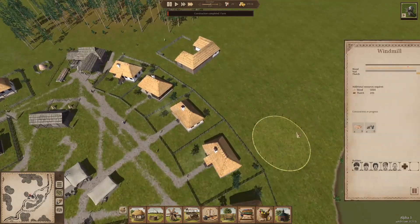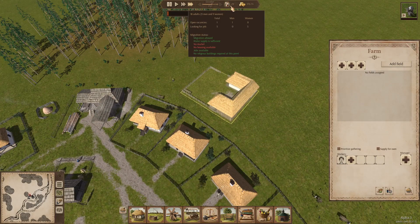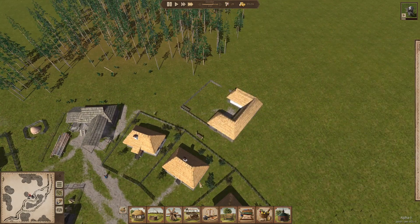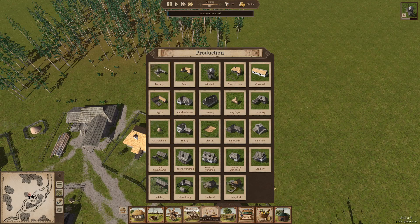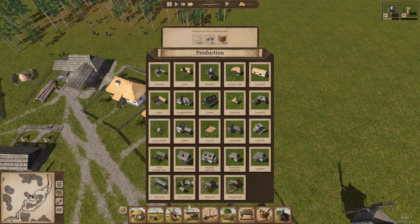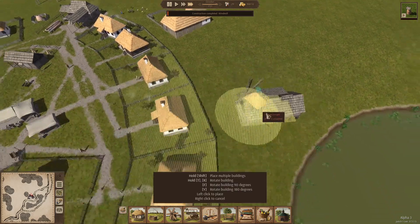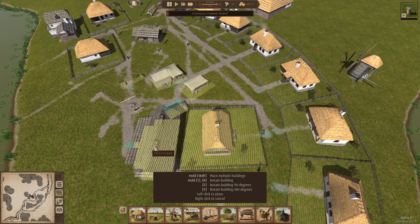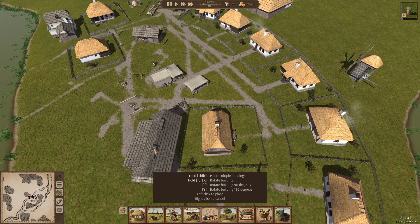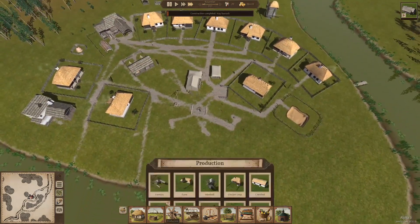So let's build the farm and the windmill. We should probably also be assigning workers. Do we have a thing that tells us how many people are looking for jobs? We do — excellent. No market, no housing available. Presumably people won't move in if we don't have housing. Also market — that's interesting to me. Where do we build the market? Trade and transport? We probably need one of these hay storage things. We're going to build it here, and then also presumably we're going to need a granary. I love that there's cart parking — that's really neat too.